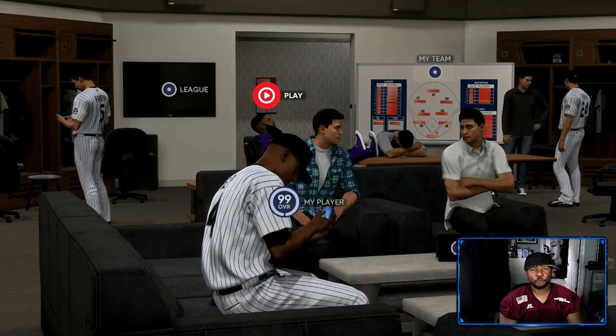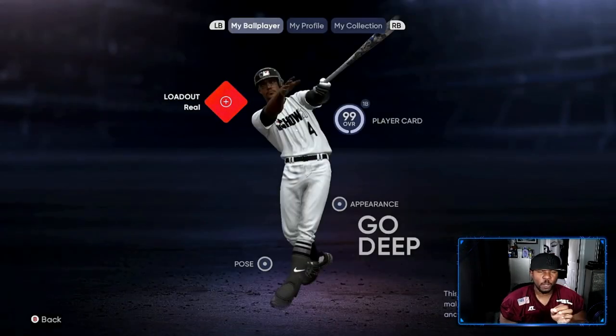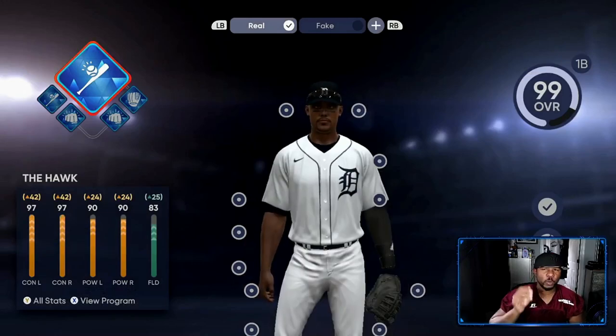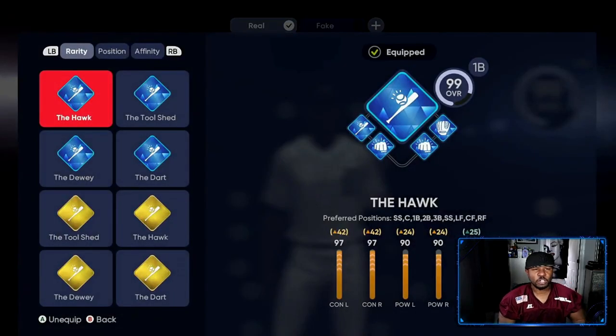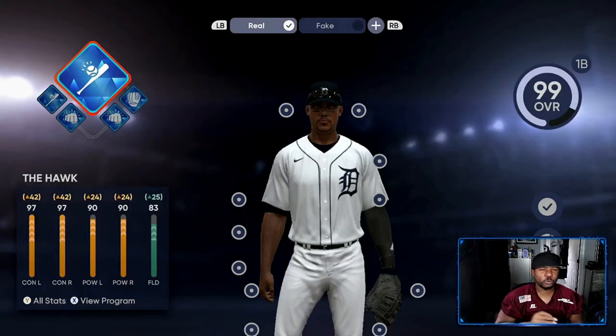Alright, so we are looking at my 99 overall player right now, and this is what I believe is the best equipment and loadout that you can have. We are using the Hawk 99 overall. Right now it says first baseman — that's because I was using the ball player glitch with the Detroit Tigers and the Colorado Rockies. So if you want to go grind out all these perks, I'm going to show you me selling the extra perks and equipment and getting a quick 80 to 100,000 stubs.